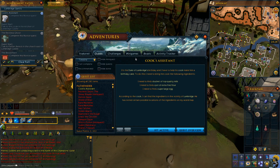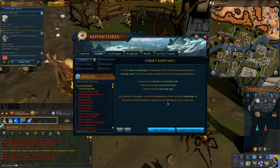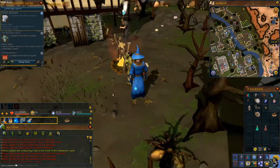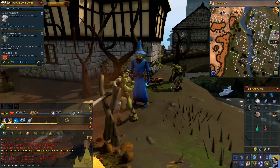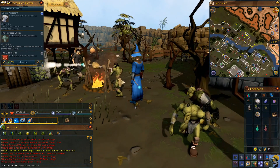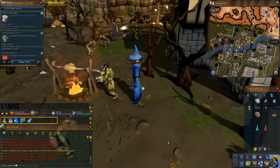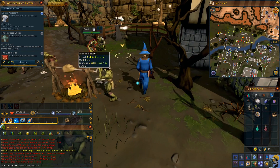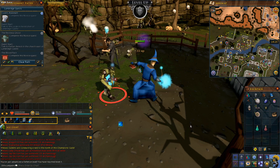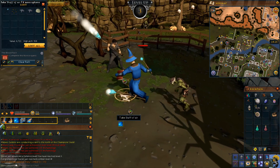I need to find a bucket of top quality milk, flour, and a large egg. He's kind of telling me that maybe these goblins will drop something for the quest. These goblins are bad, but they won't aggro unless I attack them. Let me just try to remember how to even do combat. Attack this goblin — use my magic on him. Look at all this magic happening. Crushed him.